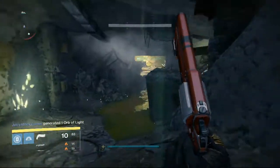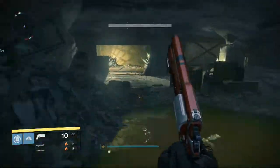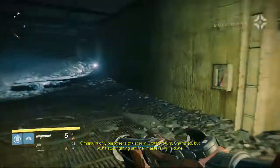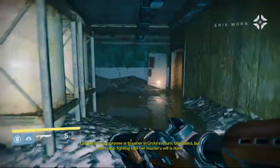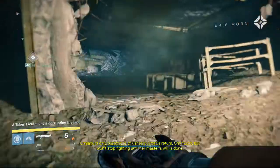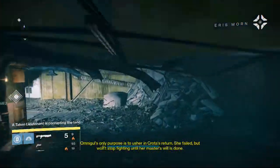The best thing also is another hunter with the Celestial Nighthawk Golden Gun. The best setup would be two hunters: Golden Gun, Keyhole, Celestial Nighthawk. But sadly we have a titan and a warlock.